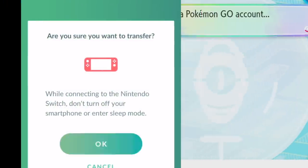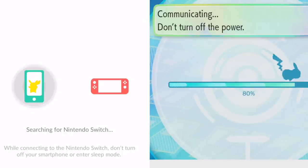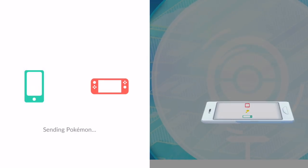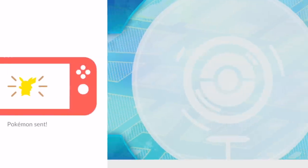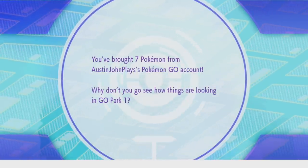Choose yes, and then let's head over to the Switch. 'Austin John Plays account has been found — would you like to receive a Pokémon?' Yes. Communicating — a hundred percent done. That was not edited, that was just very fast on my phone. It says Pokémon sent. From here you get your option of what you want to do, or you could go back to the park.